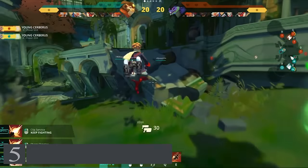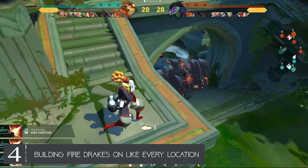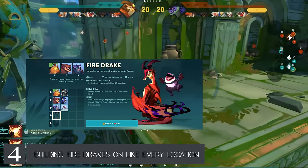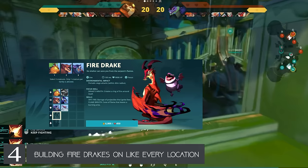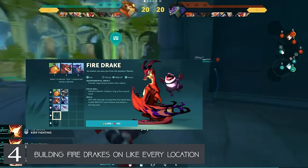Number four is kind of my personal favorite. I see all the new players wanting to jump onto the Fire Drake because it looks strong and powerful, when in fact you can actually interrupt its main attack, which makes it completely useless. You can also cleanse the fire off yourself, so the main attack becomes useless and does no damage.